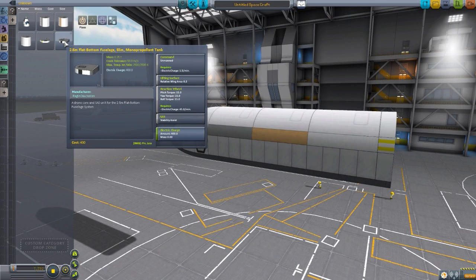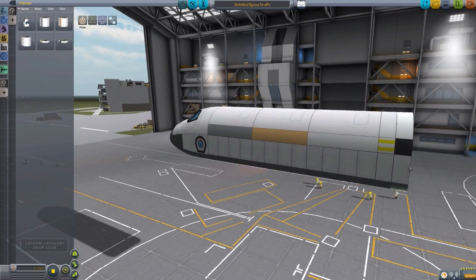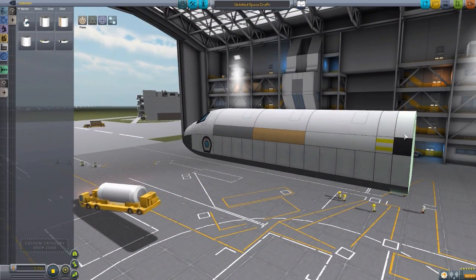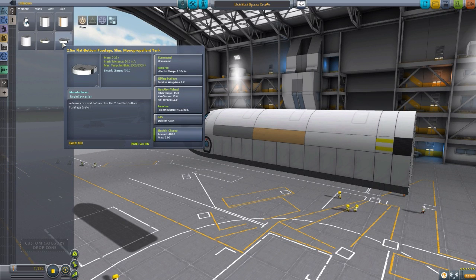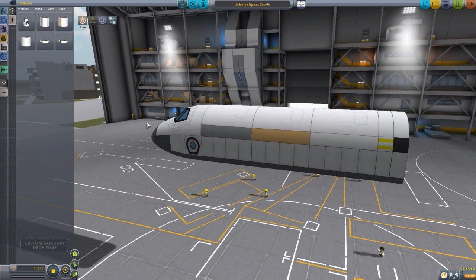Now the last part unfortunately still has the name of the monopropellant tank, because it is more or less a copy-paste on the modeling, with the texturing having a black stripe there instead of the double yellow. This is in fact a drone core. So it is unmanned — it requires 1.5 electrical charge per minute to function, also has a 0.2 lift surface rating, reaction wheel, SAS, and 400 electric charge. So overall a nice little probe core. Just in case you need to send up a shuttle to pick up astronauts at your station, you can always send it up with the probe core, then load them into the cockpit and bring them back home.